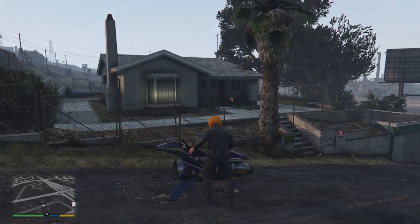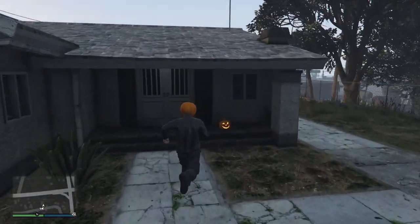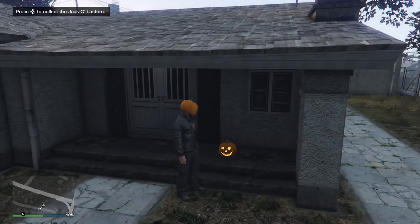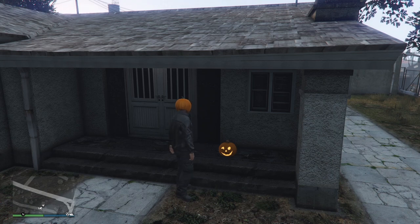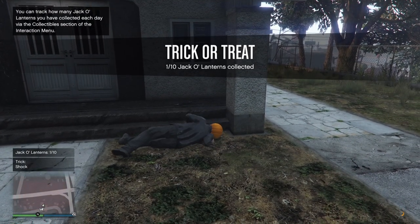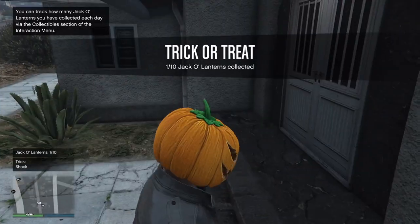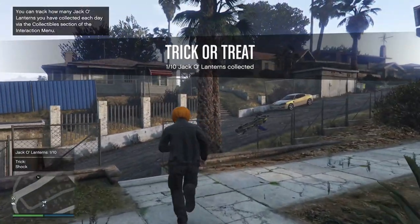There's one right there. To collect these you just need to walk up to them, press right on your d-pad, and you're going to get either a trick or a treat. I got shocked — that's a trick. You can see it's now collected one out of ten. Let's move on to the next one.